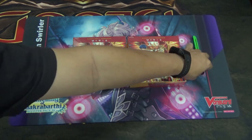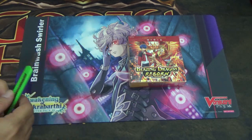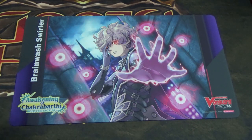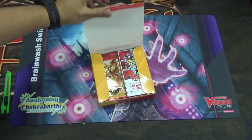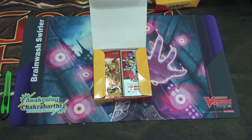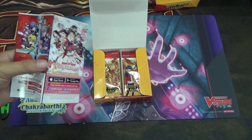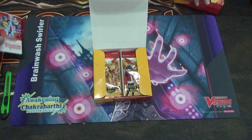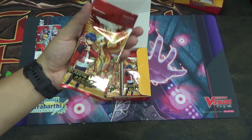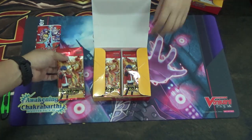Let's begin the unboxing! Unlike the Japanese version, the inside of the box doesn't have a box stopper divider — it only has a brochure. The packs inside have the same style as Japanese packaging, just in English. Let's get into it.